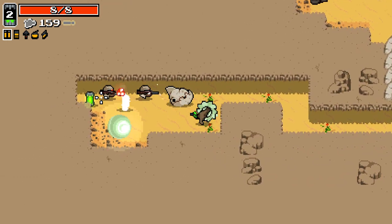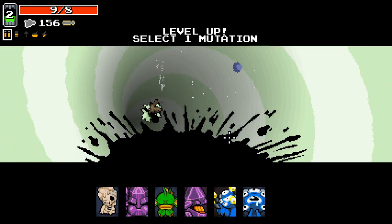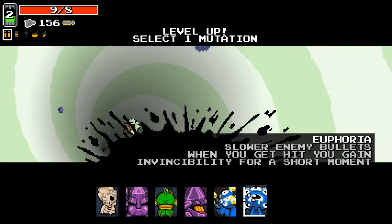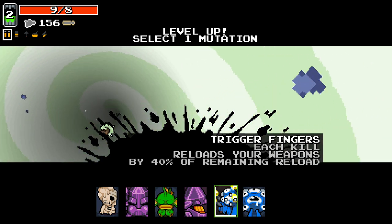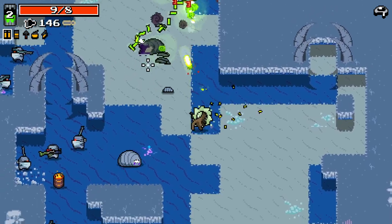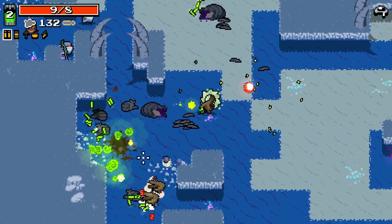Finally, we got an inverted portal, which we've been kind of waiting on. Slower enemy bullets... short amount of invincibility when we get hit — let's go for that, I think it's pretty useful. With this guy I'm always using my hand and my weapon at the same time.